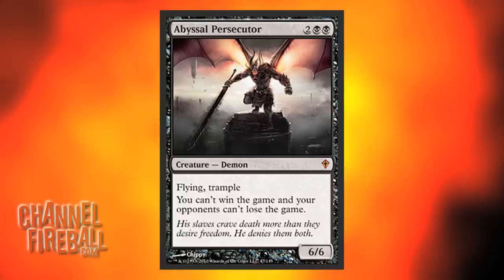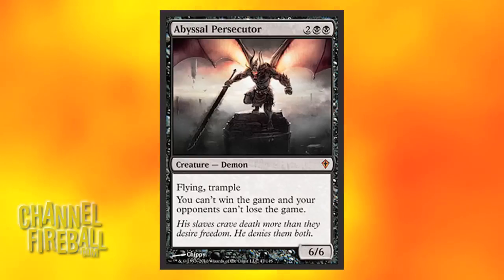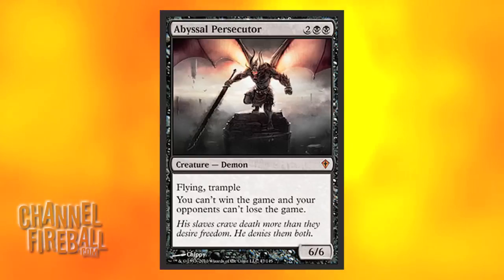Next up is Abyssal Persecutor. A pretty exciting card — a lot of people thought it was going to be awesome, and it's been pretty good. It's not been insane, but it's been definitely good enough to make the Top 8. You have to have enough ways to kill it, but generally your opponent's not going to want it to put them to negatives, so they'll usually do that for you.